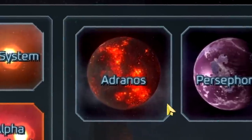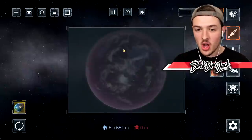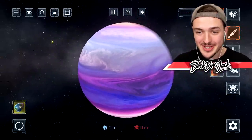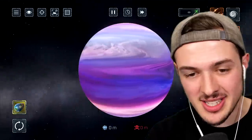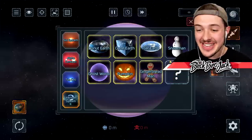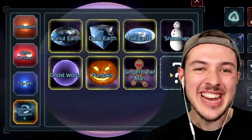Here are the two brand new planets - there's Adranos and Aphrodite. Let's check out Adranos first, this looks incredible. And then there's also Aphrodite - holy smokes, that's the one. It looks like a giant weird painting. And as you guys can see, this is the secret cube world planet that I'll be showing you how to unlock later in today's video.